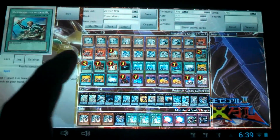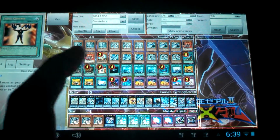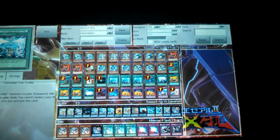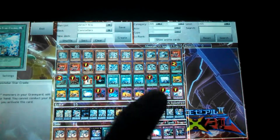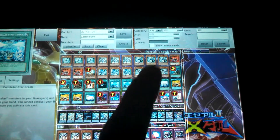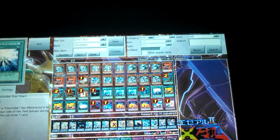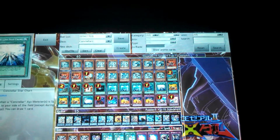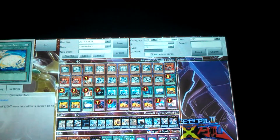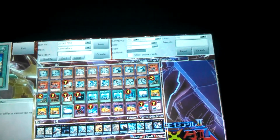For the spells we have two Reinforcement of the Army, one Day of Peace, Mind Control, a Dark Hole, three Constellar Star Cradle — I'm thinking about switching that out for something else, but it's actually serving me pretty good. One Book of Moon, one Constellar Star Chart, three Tenki, and one Constellar Belt.